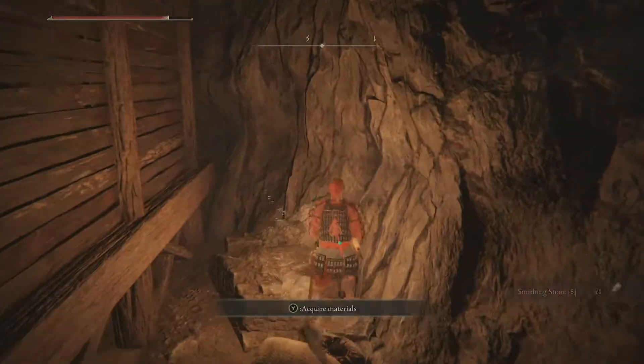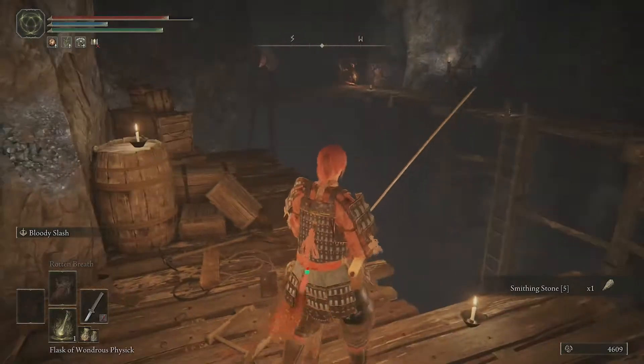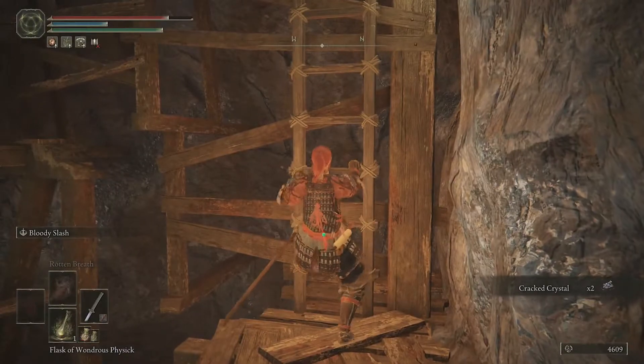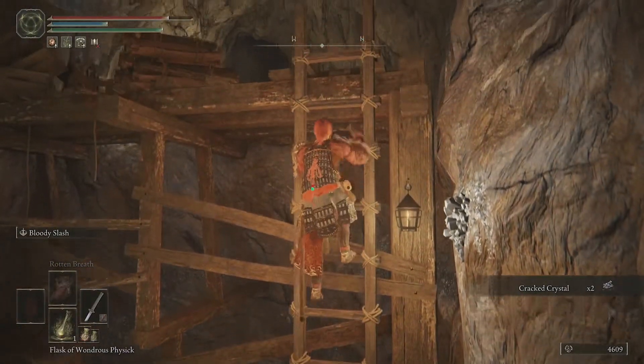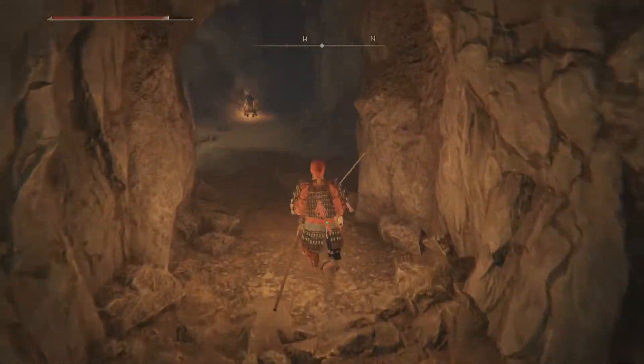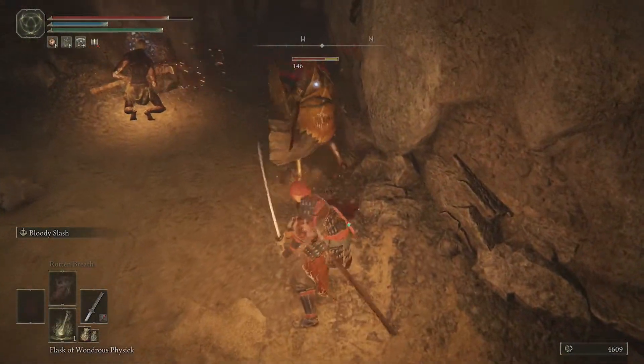So this is what we're coming here for — we're grabbing smithing stones, because they give us fives and sixes in this cave. We're not gonna go through the whole cave though. I'm just gonna show you guys where to get the Bell Bearing. We're trying to get a Bell Bearing.